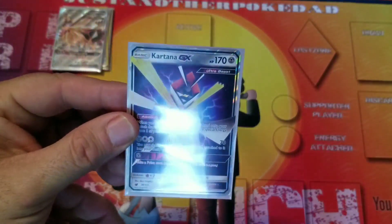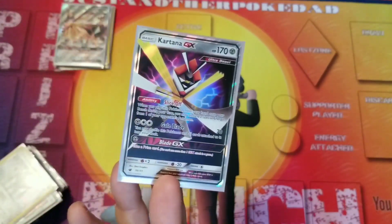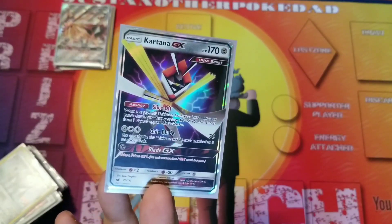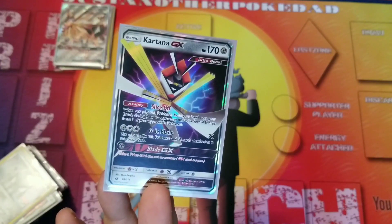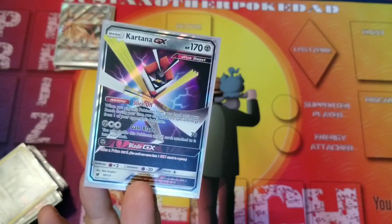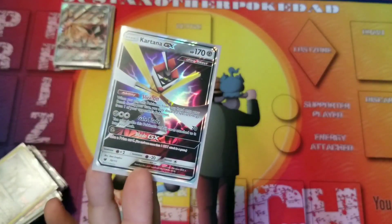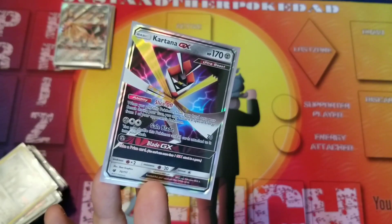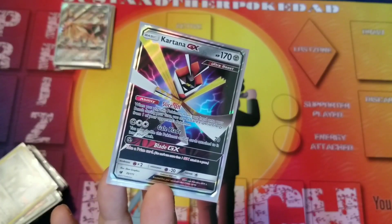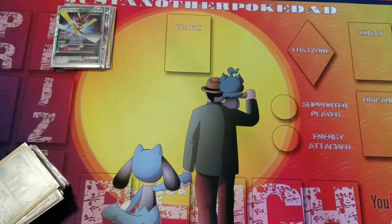We're going to run one copy of Kartana GX, also an Ultra Beast, so it's able to be protected with Stack Attacker. Slice Off is a nice ability — when you play it from your hand to your bench, you can discard a special energy from one of your opponent's Pokémon. Otherwise you can use Gale Blade — you get to shuffle it back into your deck if you want, though it only does 70 damage. Blade GX is a nice GX move as well — you just take a prize card, which is decent if you need to win the game or change the rhythm.